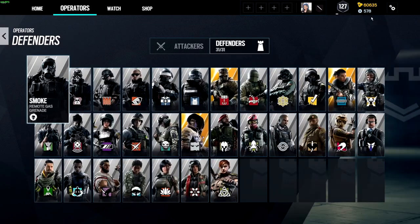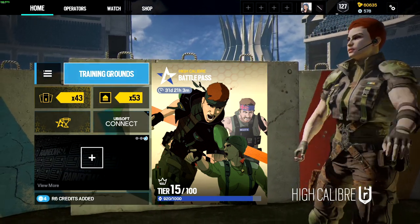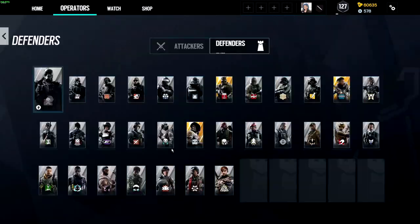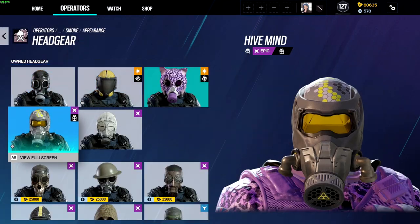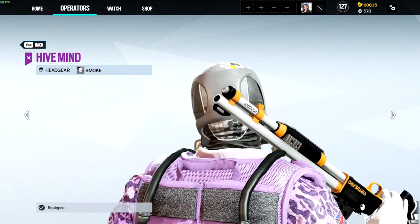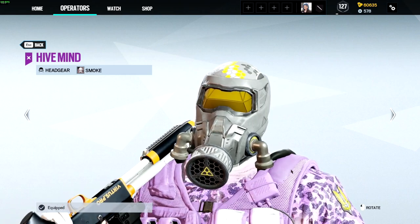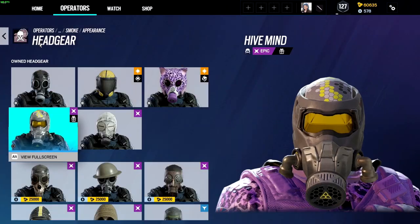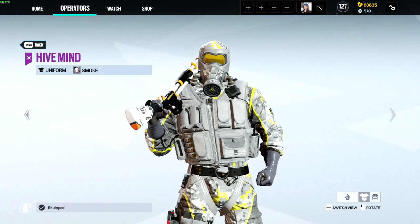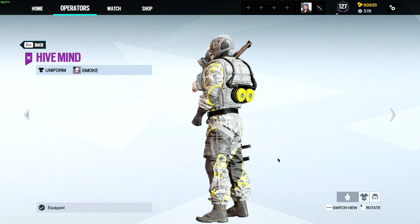Let me go and reset my game and I'll be right back. We are back guys, I'm so sorry about that — I did not realize I had to reset my game. We're back now and we should have the skins. For Smoke, we'll go to the headpiece and there we go, we have it — 'Hive Mind.' Let's take a look at this. There you guys go. I believe this is for pre-ordering Extraction. I'll give you guys a full look at the uniform as well — give you a full twirl there.